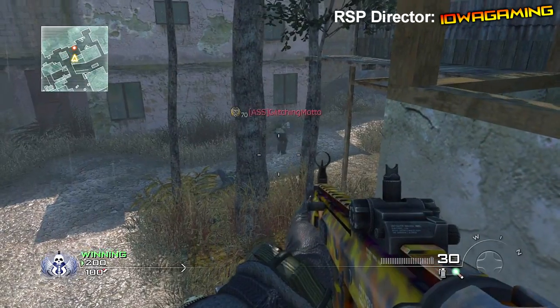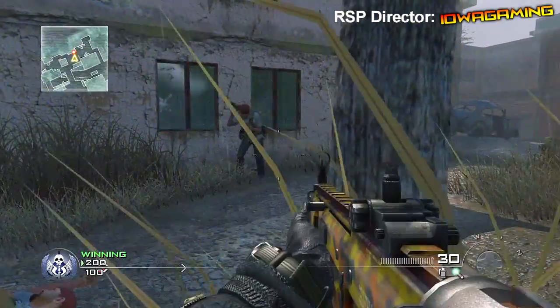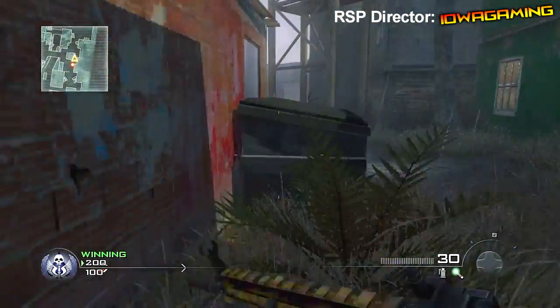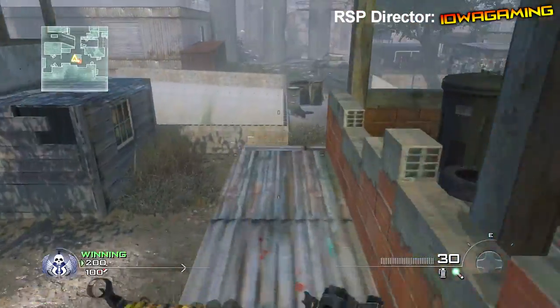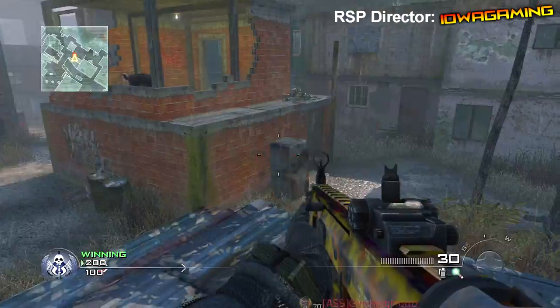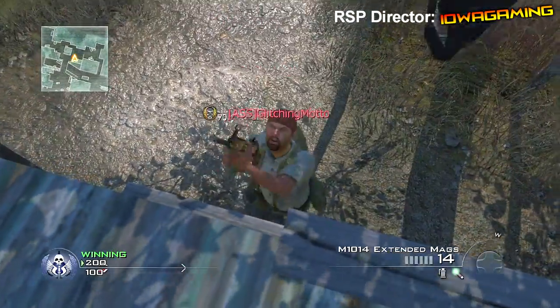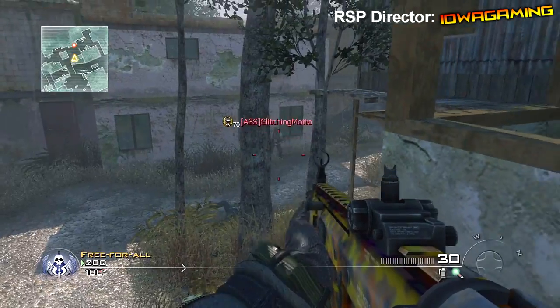The first one is on the map Underpass. What you want to do is get onto this secret ledge right here by strafe jumping off of the square building right here. You guys all know where this is — it's a pretty known spot in this game, right next to the A domination site. You just want to have your friend jump and you crouch, then do the knife lunge on your friend, which is pushing Y and knifing.